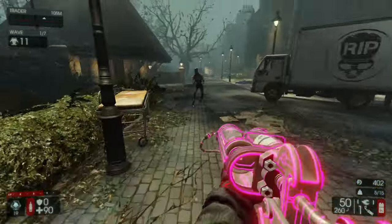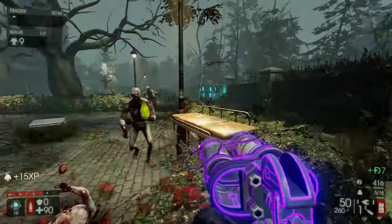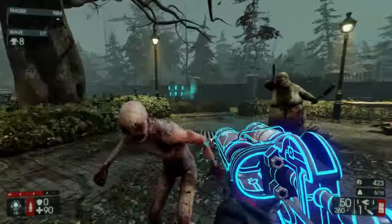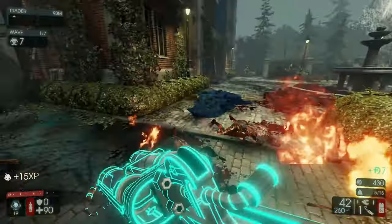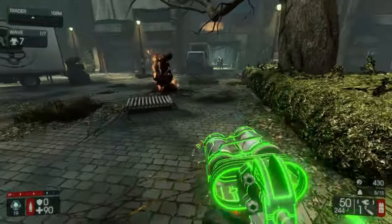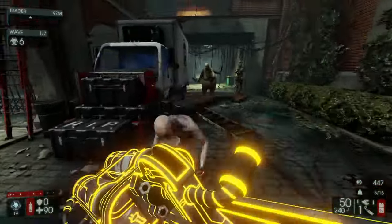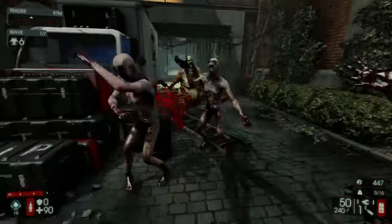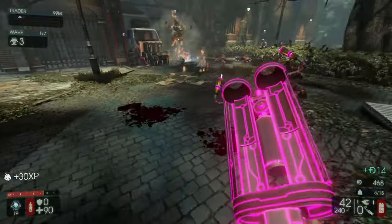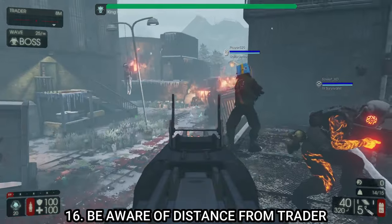Tip number fifteen: bashing zeds actually stumbles them back. If you press V on your keyboard, it hits the zed and knocks them back, which helps you escape bad situations. Sometimes bashing a zed in the head will instantly kill them. I see so many people not using this in multiplayer — it's incredibly useful and has helped me get out of many situations. With larger zeds like flesh pounds it's trickier, but with smaller zeds it definitely works.